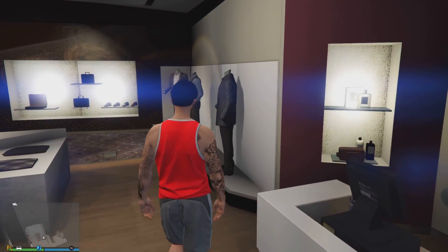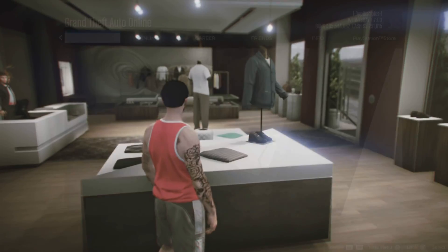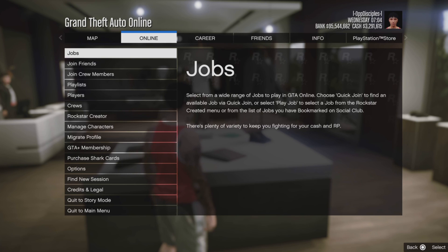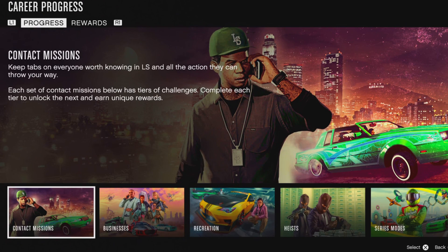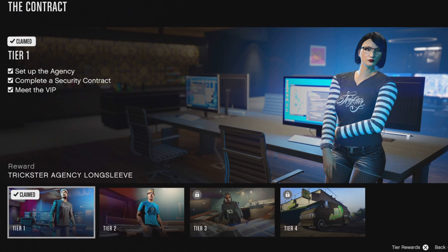You want to head to the clothing store. The top of your user is only for new gen. Open your pause menu on new gen, go to career, go down to business, go down to the contract, and you will need to get this t-shirt.